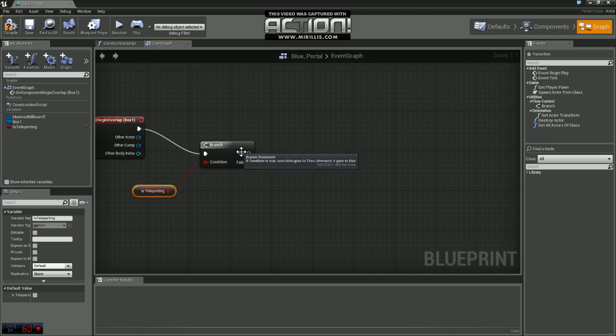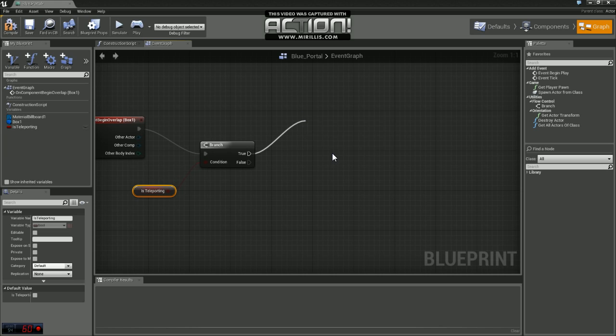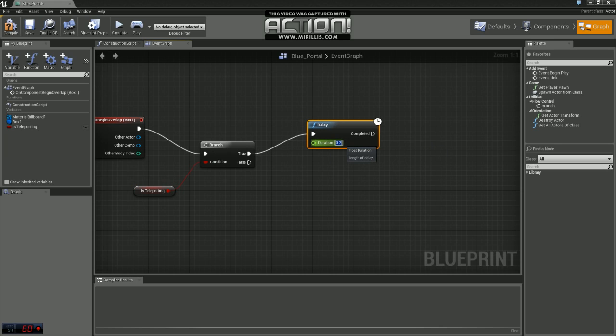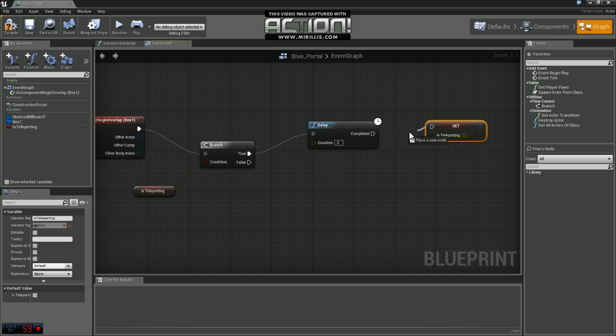On our branch, if the Is Teleporting variable comes back as true — so if the player is currently teleporting — we need to set up a delay of half a second, which should be plenty of time. Then we're going to grab this variable again and set it, this time setting it back to false, so we just leave that box unchecked.